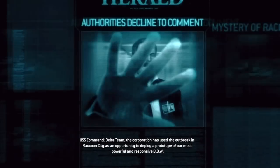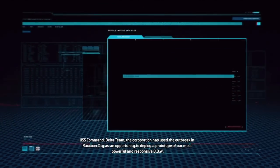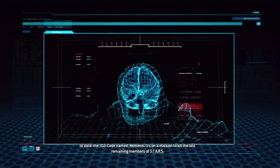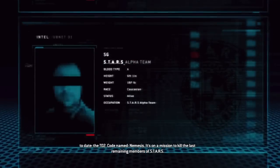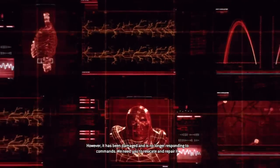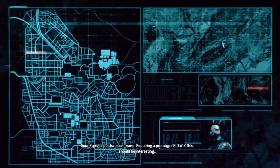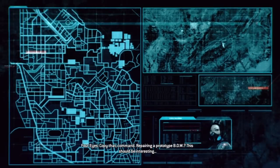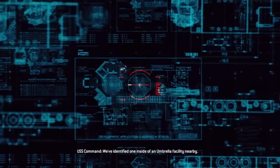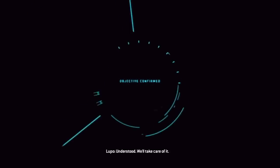The corporation has used the outbreak in Rackham City as an opportunity to deploy a prototype of our most powerful and responsive BOW to date — the T.O.2, codenamed Nemesis. It's on a mission to kill the last remaining members of STARS. However, it has been damaged and is no longer responding to commands. We need you to relocate and repair it. Repairing a prototype — this should be interesting. First, you'll need to secure a working NEA parasite. We've identified one inside an Umbrella facility nearby. We'll take care of it.